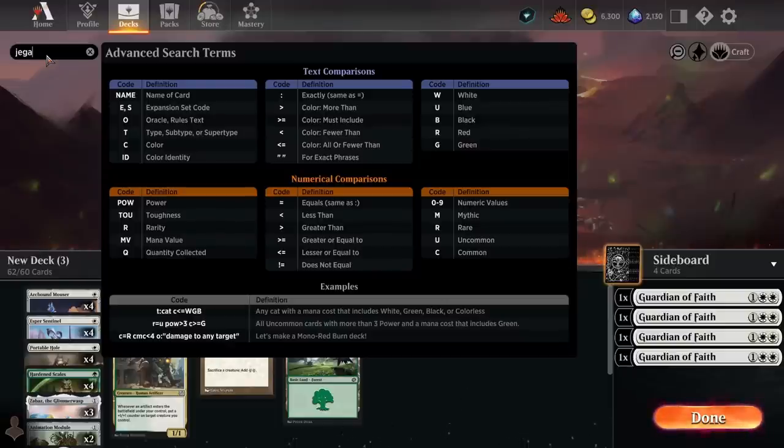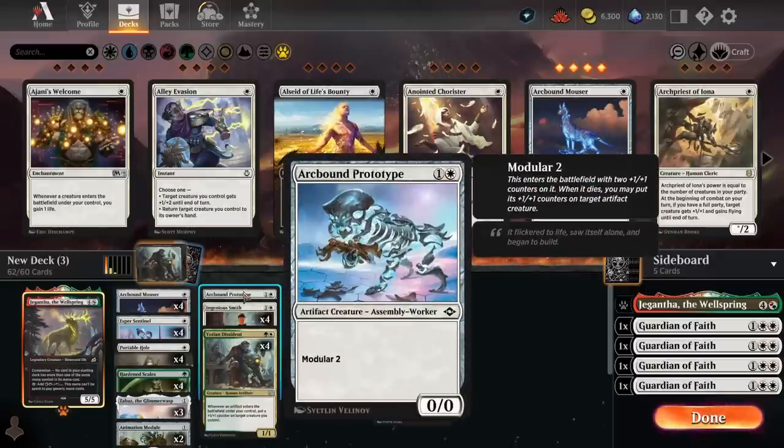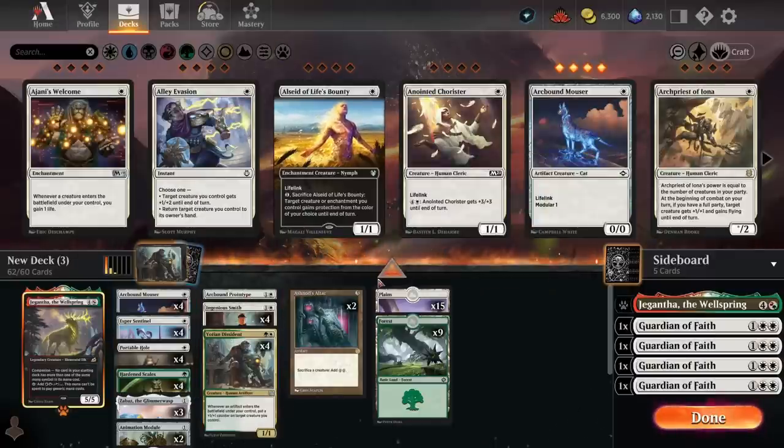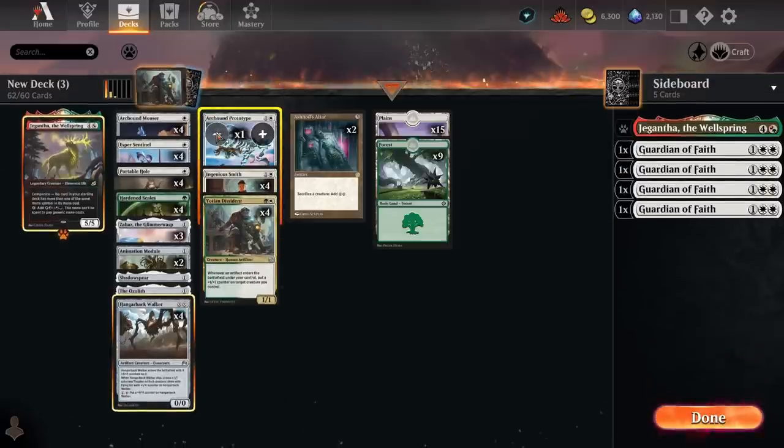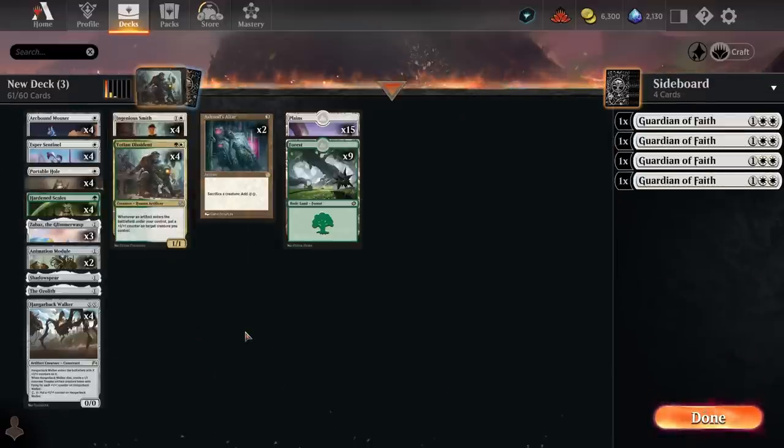We're already down to one card remaining in the deck, and I really don't like the Arcbound Prototype — I don't think that's going to make the cut. Oh wait, we can't run Gigantosaurus with Hangerback Walker. That's unfortunate, but it is what it is.